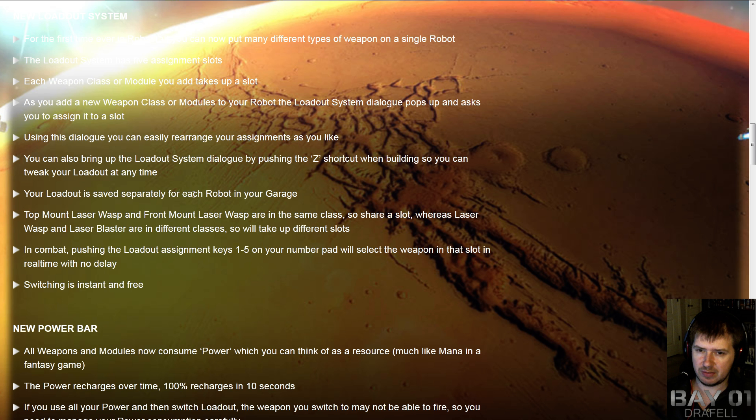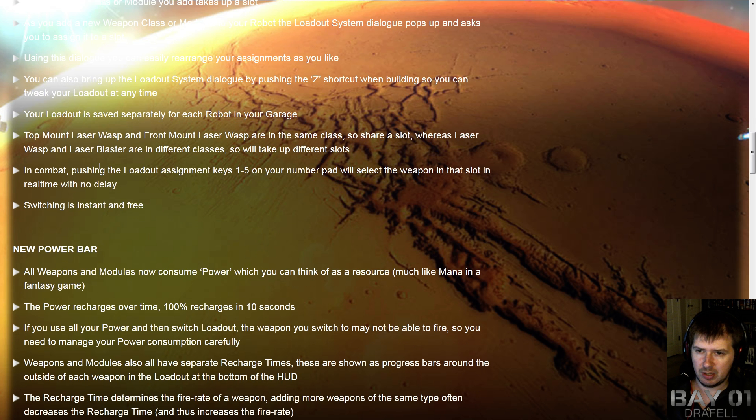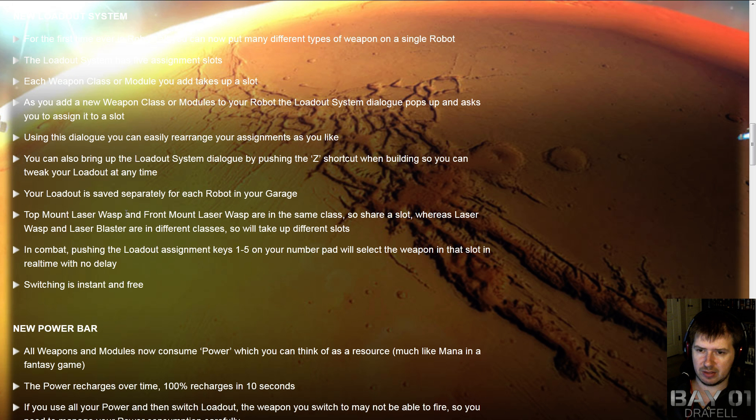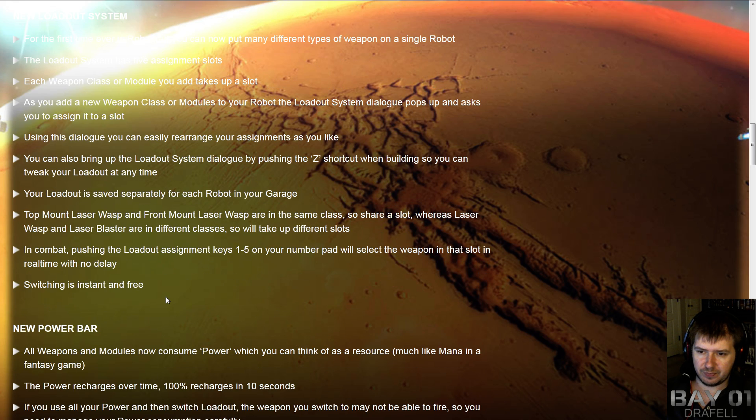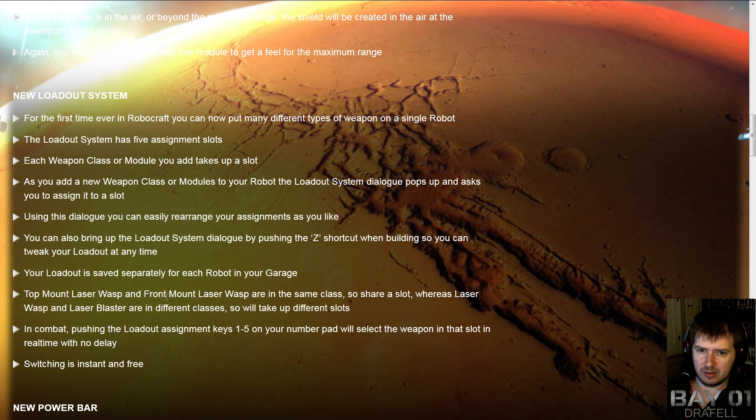Your loadout is saved separately for each robot in your garage. Top mount laser wasp and front mount laser wasp are the same class, so they share a slot, whereas laser wasp and laser blaster are in different classes, so they'll take up different slots. In combat, pushing the key changes to that weapon instantly with no delay — switching is instant and free.